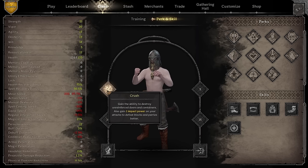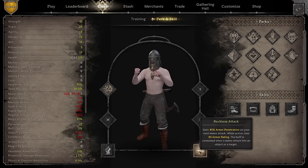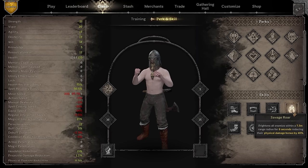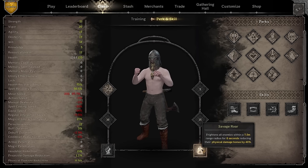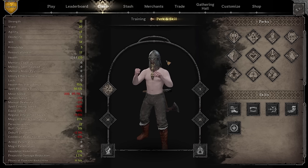After deciding on your perk, you have two skill slots. You start with Rage and Reckless Attack, but I highly encourage you to never use Reckless Attack — it's basically useless. The far superior option is Savage Roar. Once you have it, you'll feel the power: it frightens all enemies within seven and a half meters for six seconds, and also reduces the physical damage bonus of players within the same radius.